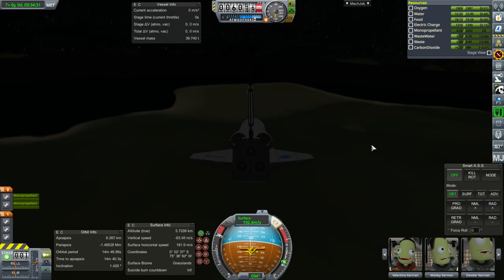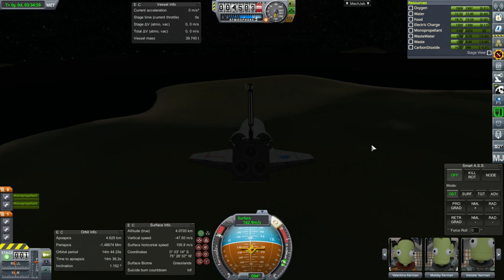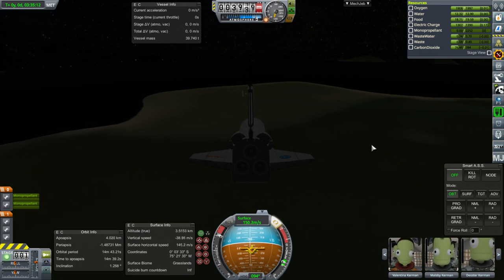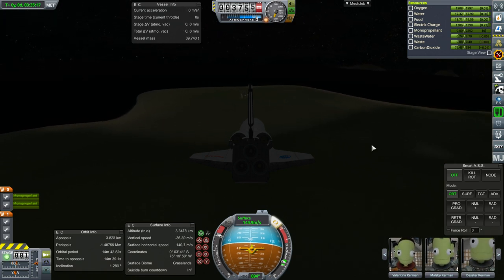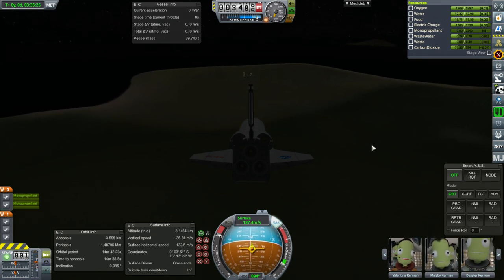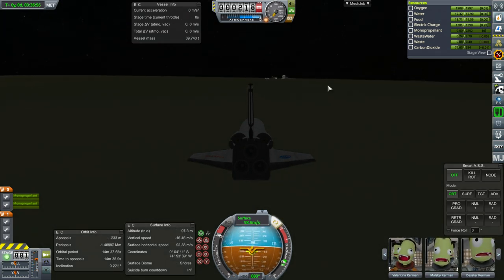I'll start by dumping the fuel - that'll help a little bit. KOS has handed control to me. I'm using the OMS engines to get rid of our remaining fuel. We no longer have any fuel. We're sort of gliding, but this is much more brick-like than a regular shuttle, so it's a little tough. I don't know if I'm going to make it to the runway - might be just short. I'll just try for the KSC grounds at least.